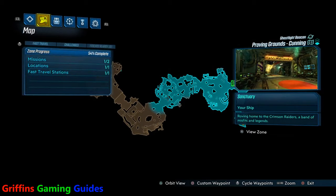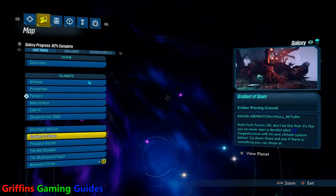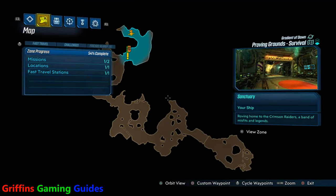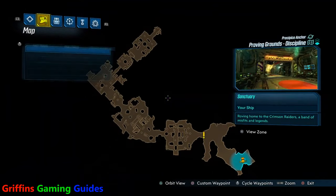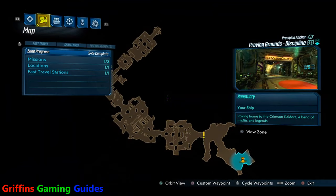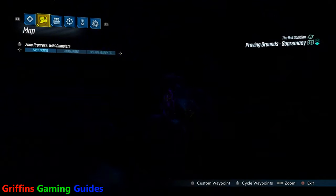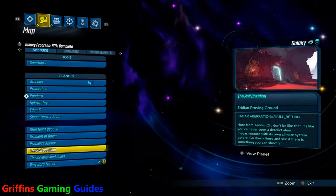If you enter the Slaughter Star 3000 with any other player it will automatically glitch out for you. When I managed to get my trophy to unlock I had 222 locations — the 223rd I didn't actually need to have. I'd been to the Slaughter Star 3000 but I went there in a multiplayer lobby when I wasn't really paying attention, and my trophy still unlocked once I'd found my final Iridian Proving Ground.